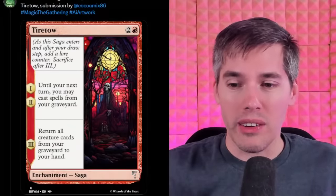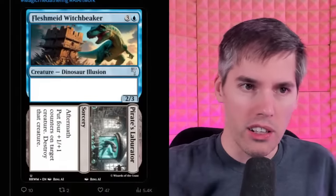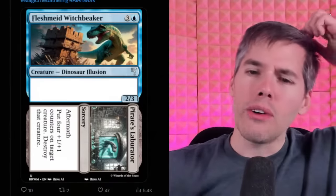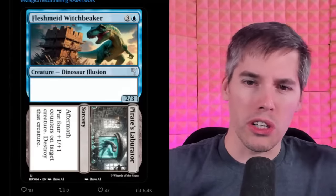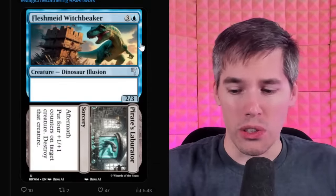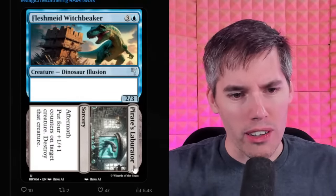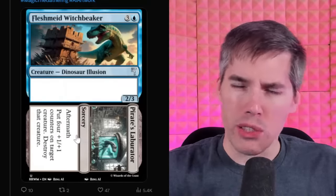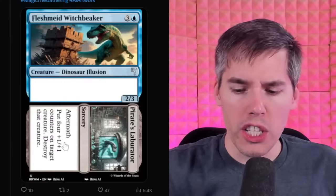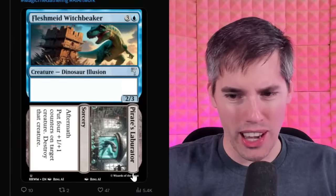It is a legible magic card — we can read it and it actually makes some sense. Moving on, we've got a two-sided card: the Fleshmead Witchbreaker, a blue three-generic two-three dinosaur illusion. Then we got Pirate's Laborator, a sorcery with Aftermath. Aftermath: put four plus-one plus-one counters on target creature, then destroy the creature! Wait, how do you cast this thing? It has no casting cost — I don't even know how you cast this card.